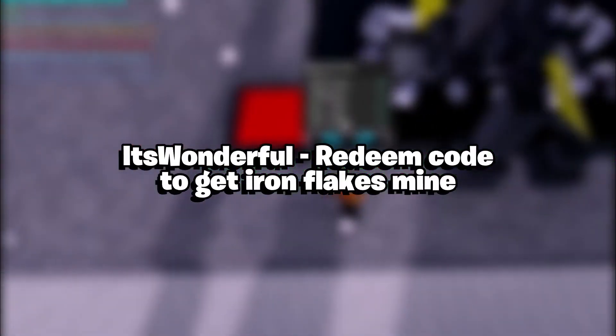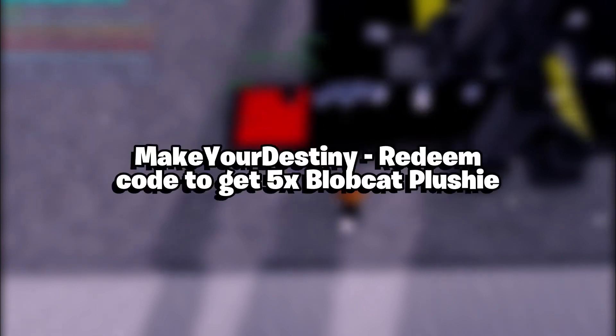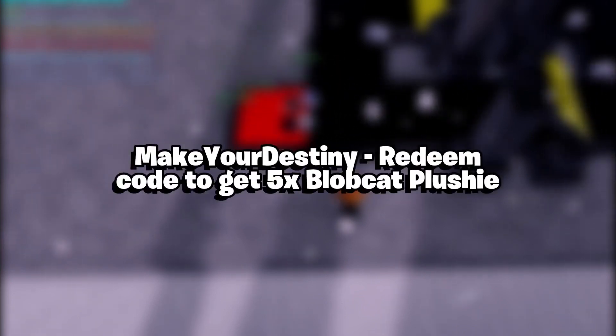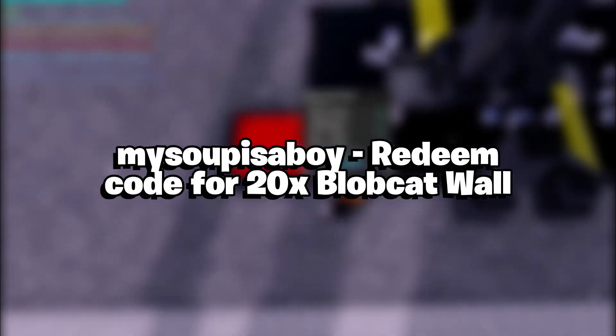Active codes: "It's wonderful!" — Redeem this code to get Iron Flakes Mine. "Rest easy now!" — Redeem this code to get Yoda. "Make your destiny!" — Redeem this code to get 5x Blobcat Plushie. "My Supa Subboy!" — Redeem this code for 20x Blobcat Wall.